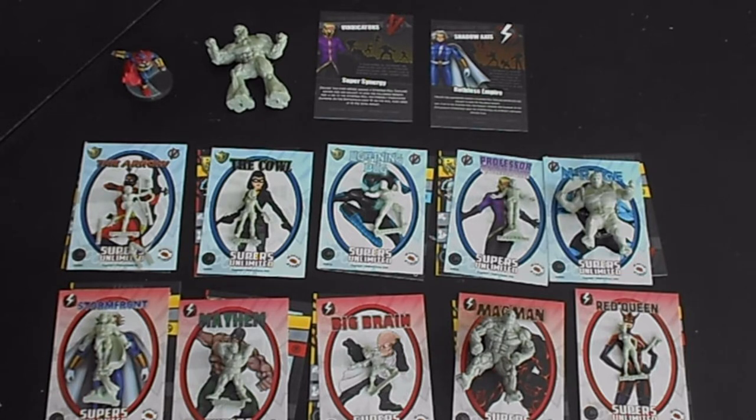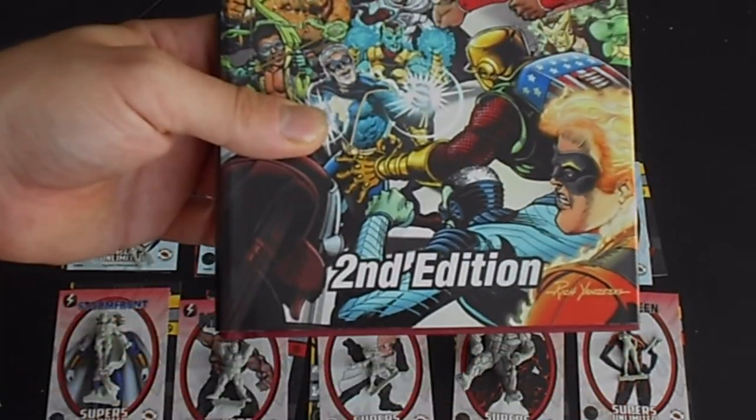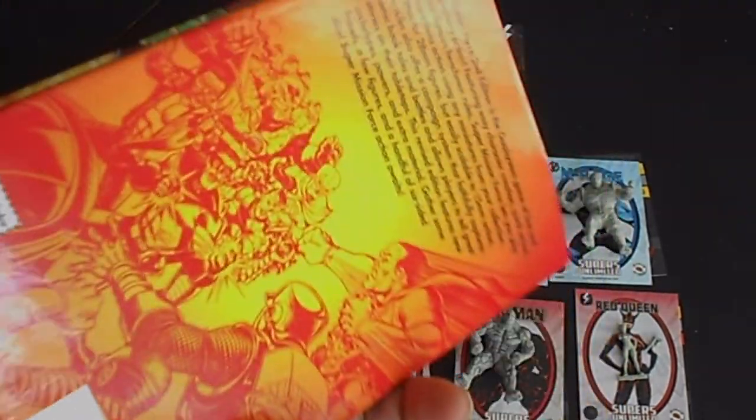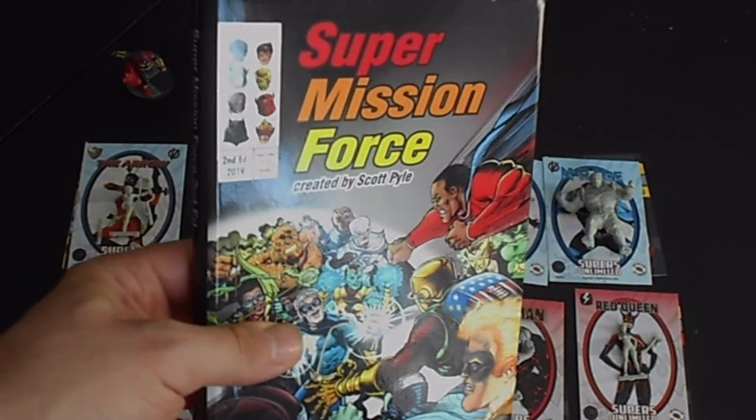These have been sent to us from a company called Kitbash Games, who make high quality resin superheroes. They've very kindly sent us some samples. They have their own system that they're working on at the moment, but these ones come with cards that allow you to play two different systems. One of them is called Super Mission Force, which I personally have a book for because I've played this before. It's available online to download or you can get a hardback — I always prefer the hardback myself.